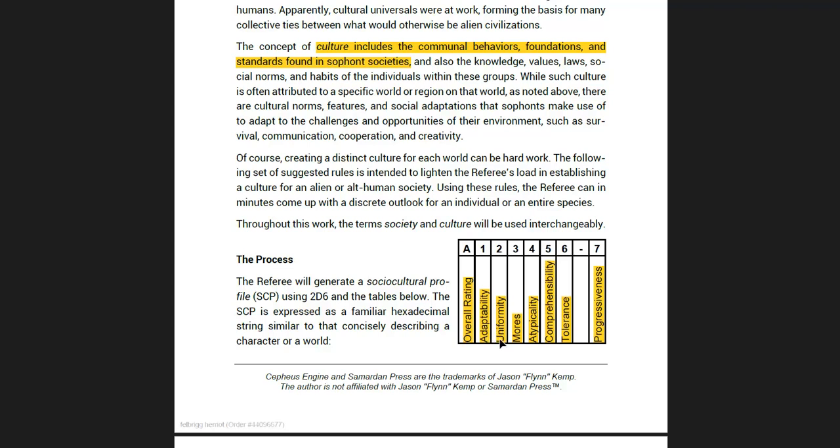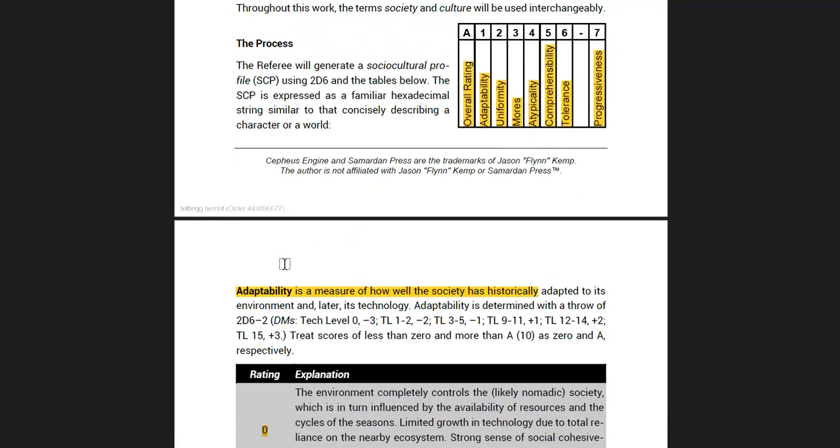You've got adaptability, uniformity, mores, atypicality, comprehensibility, tolerance and progressiveness. So let's just take a quick look at these.